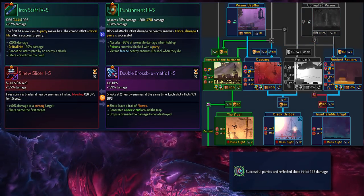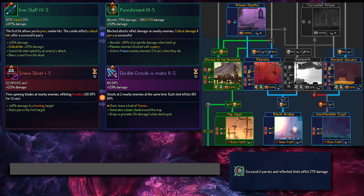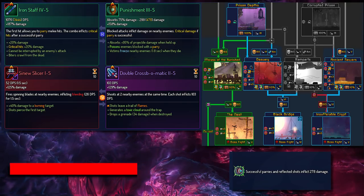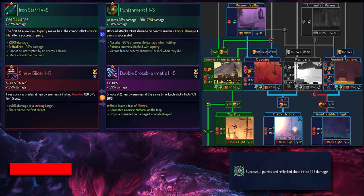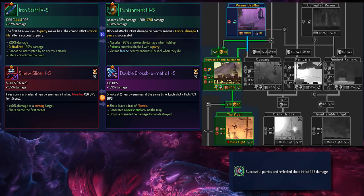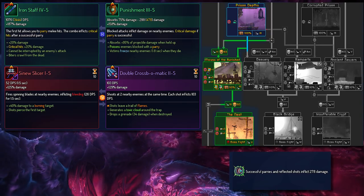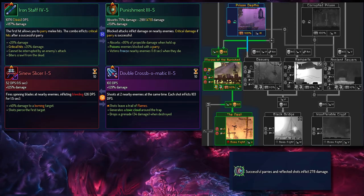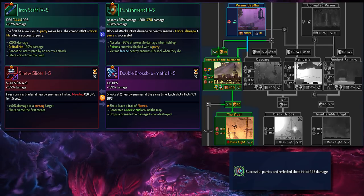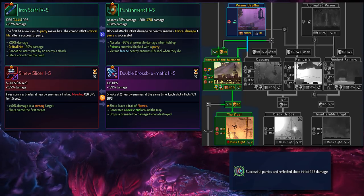Finally, we have another Survival build featuring the Iron Staff. Again, we are at the end of Prison Depths, so our next biomes are Ossuary, Morass of the Banished, and Ancient Sewers. The Iron Staff is not strong enough to kill Conjunctivius before she does the Bullet Hell attack. We do have some nice turrets, though those will probably have to get replaced. We have Punishment, which is a surprisingly good shield. Because Mama Tick does a lot of melee attacks against you, there are quite a lot of opportunities to pull off critical hits with the Iron Staff — so in this case, Mama Tick is correct.